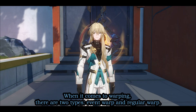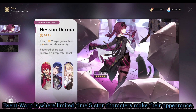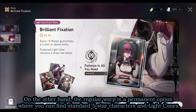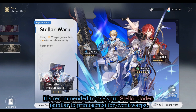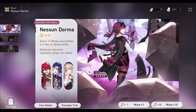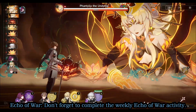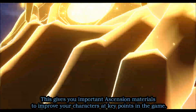When it comes to warping, there are two types: Event Warp and Regular Warp. Event Warp is where limited-time five-star characters appear — if you miss pulling a character or light cone during the event, you'll need to wait for their rerun, similar to Genshin Impact. The Regular Warp is a permanent option for standard five-star characters and light cones. Use your stellar jades for Event Warps, and for Regular Warp only use your free Star Rail Passes. Also, don't forget to complete the weekly Echo of War activity, which gives important ascension materials.